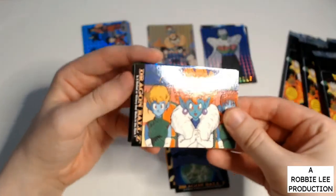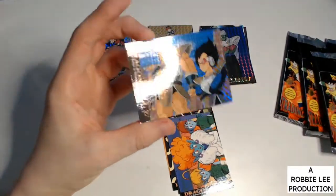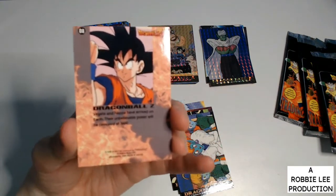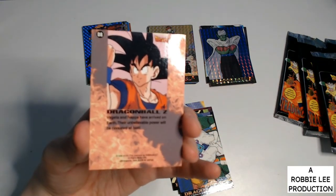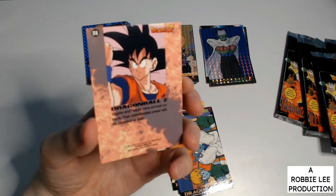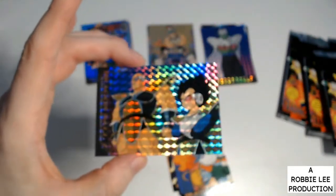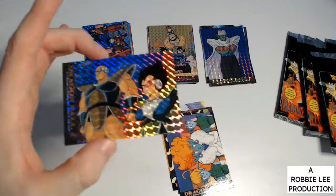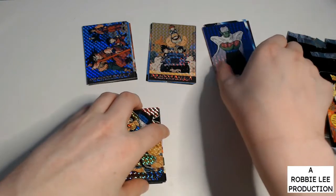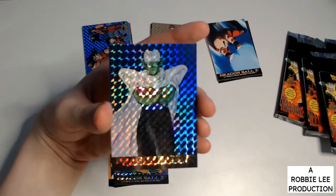Vegeta and Nappa have arrived on Earth — their unbelievable power will be revealed at last. To be honest with you, I think that one's the best — I don't know why, I just do.